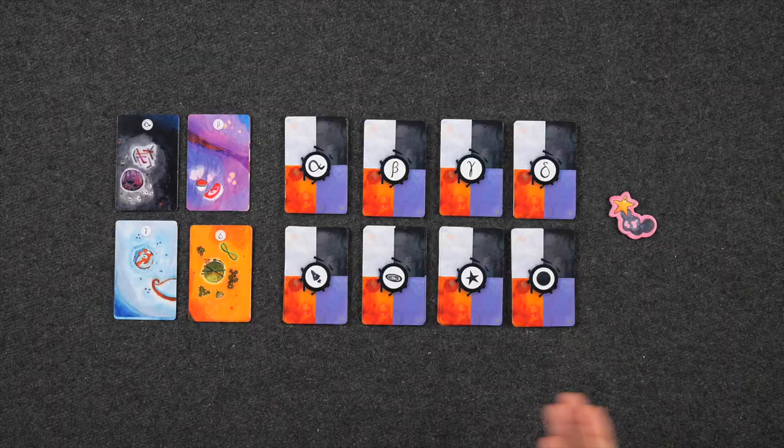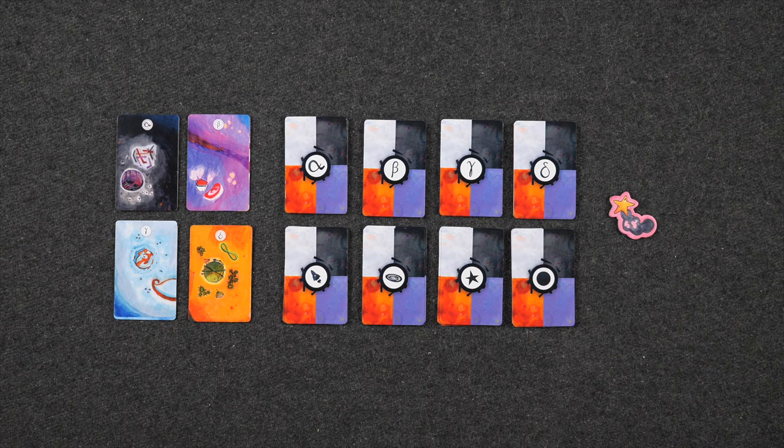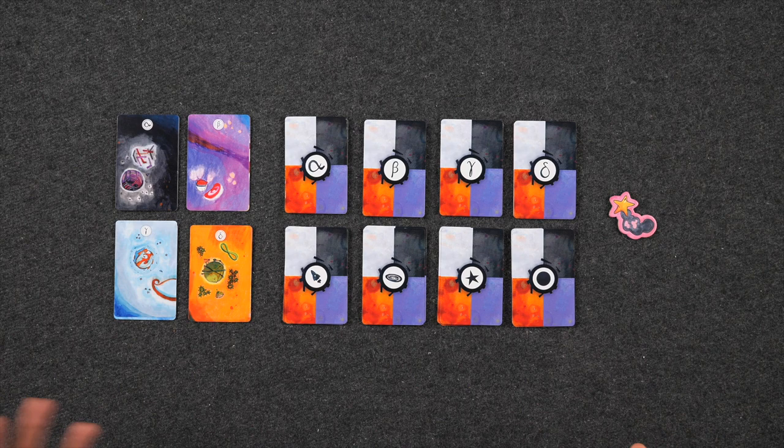If you'd please direct your attention to the center of the table — I'm all set up here for my solo game of Stellarion. Welcome to the Oniverse Universe! Let's start with a quick tour. Over here we have the four different types of voyage cards, each belonging to one of the four different galaxies in the Oniverse: the Alpha, Beta, Gamma, and Delta Galaxy.